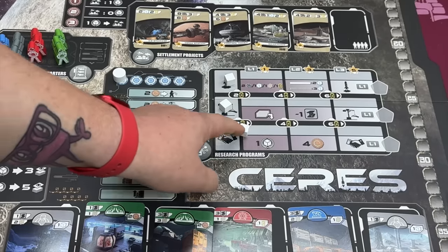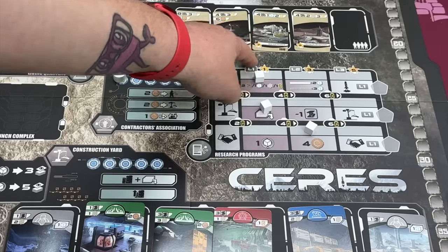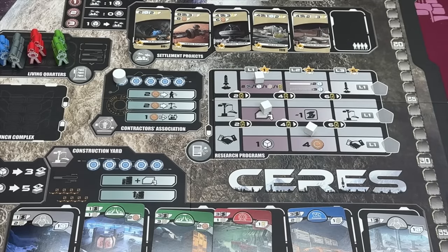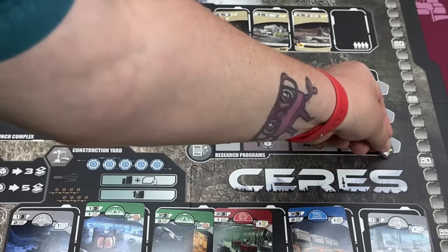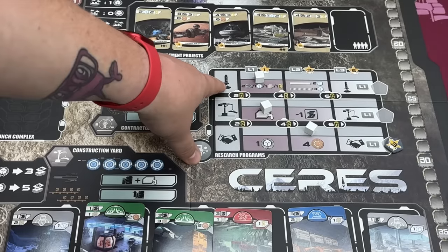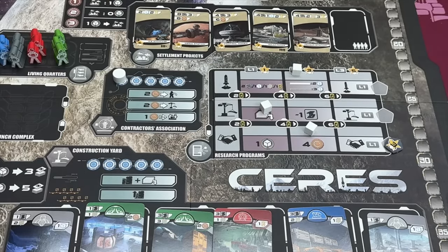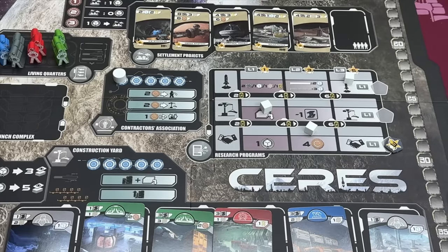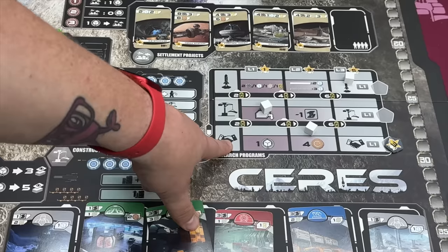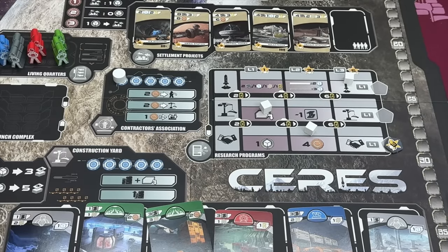Other things let you increase your technology — you'll be moving cubes on the tech tracks. Energy is the main resource for this. It gives you points, and there's a point token for whoever reaches a milestone first. The tech tracks give you benefits: at level 2 on the rocket track, you pay less ice to cross lines, and at the end you can even launch 2 rockets. The middle track is for constructing the cards, and the bottom one handles research and other things.